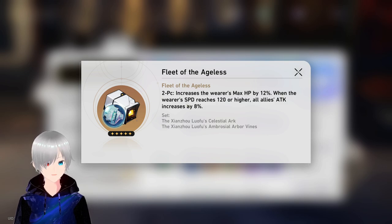Fleet of the Ageless is probably better than any other artifact for now because it increases your 12% max ASP, and when the wearer's speed reaches 120 or higher, all allies' attack increases by 8%. This is both a support and something good to use for a healer.